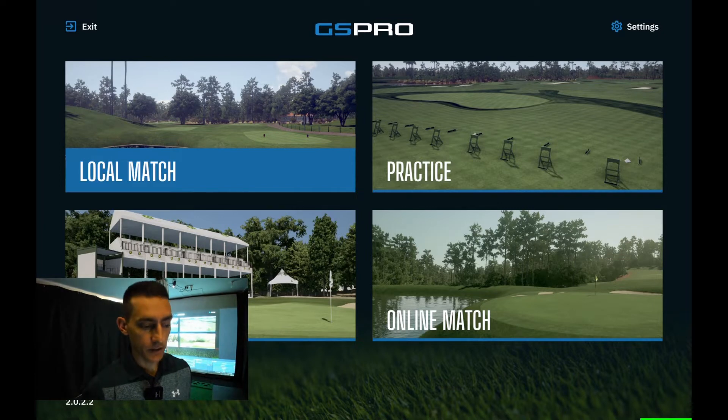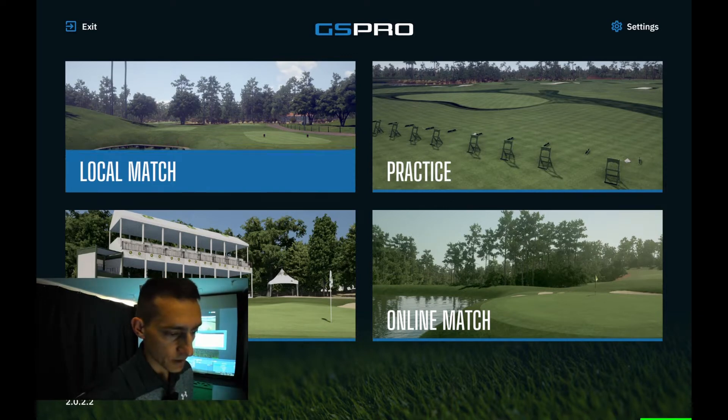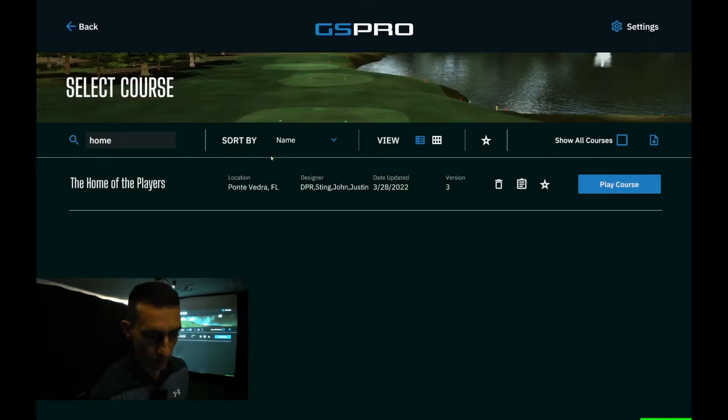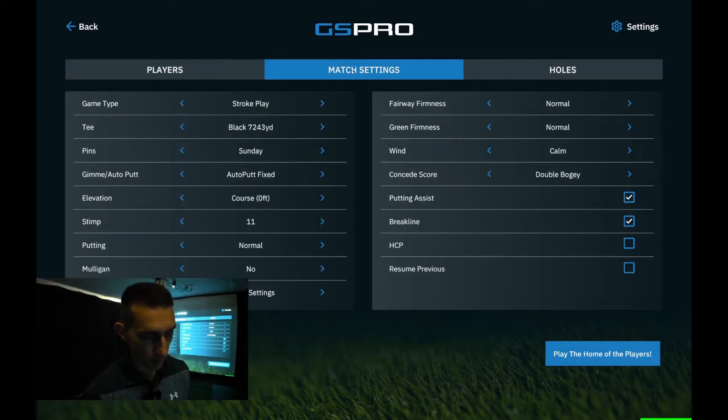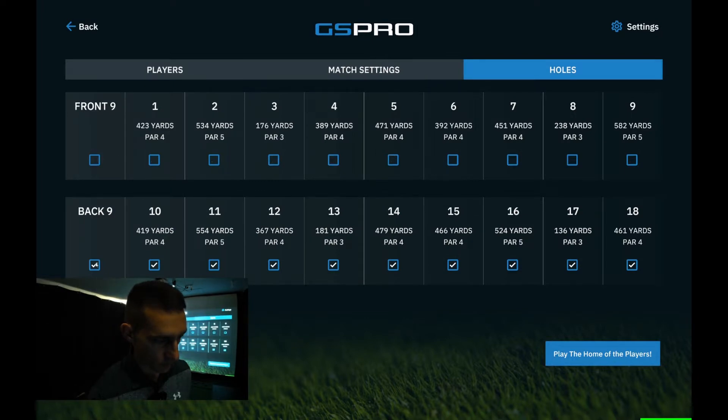G'day guys and welcome back to the channel. Today I've got another on-course video. This time we're going out to the home of the Players, better known as TPC Sawgrass. It is known as one of the more demanding courses on GS Pro, if not the most demanding course. I'm going to put my FPS counter up, and I've moved the camera position up a bit so you guys can see how my laptop handles probably the most demanding course on GS Pro. My laptop is a Lenovo Legion 5i with an Intel Core i7 and an RTX 3060 graphics card. We're going to do all our usual settings and play holes 16, 17, and 18.